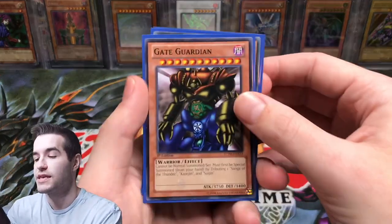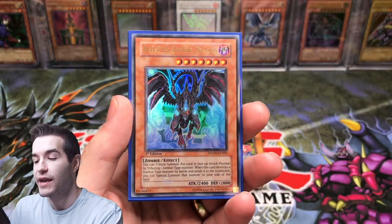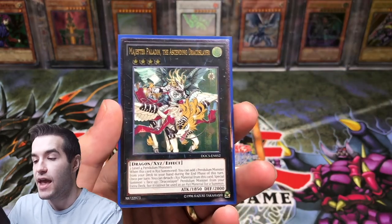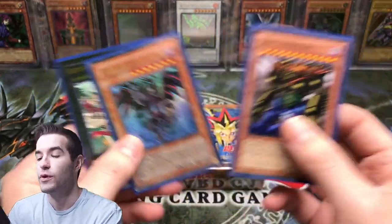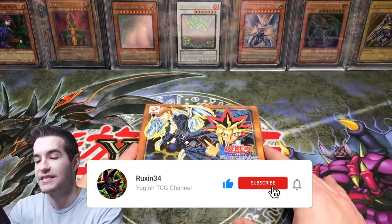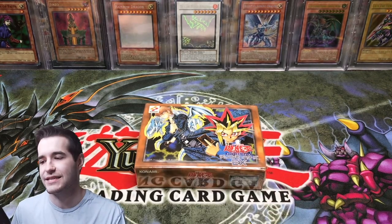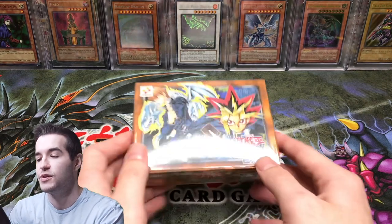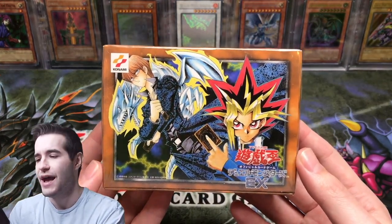Before we get started, the giveaway: I'll be giving away Gate Guardian — just a common but really cool — a Red-Eyes Zombie Dragon ultra rare, and an ultimate rare Master Paladin the Ascending Draco Slayer. All you have to do is like this video, be subscribed, and let me know what you think about this deck. If you've never seen it before or have knowledge about it, give me some tidbits because I'm not extremely knowledgeable about OCG products.